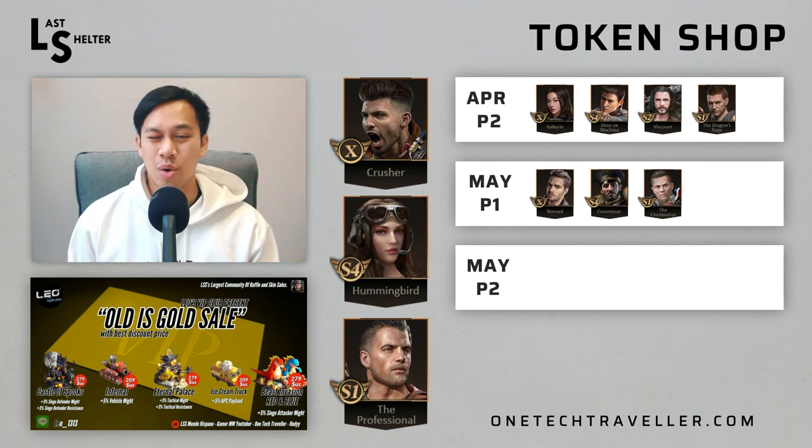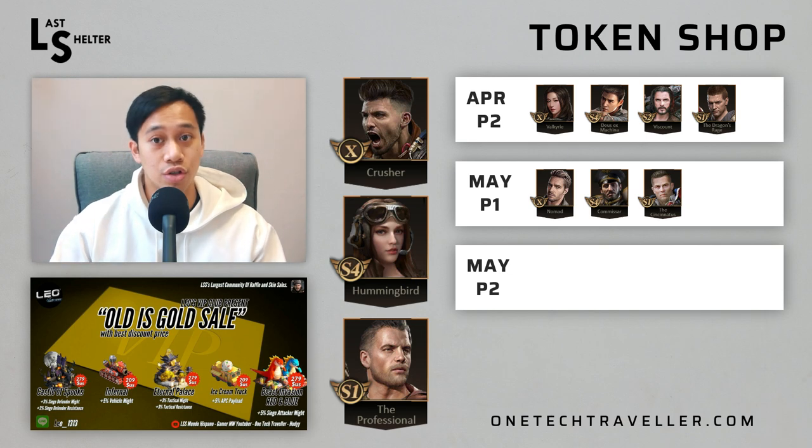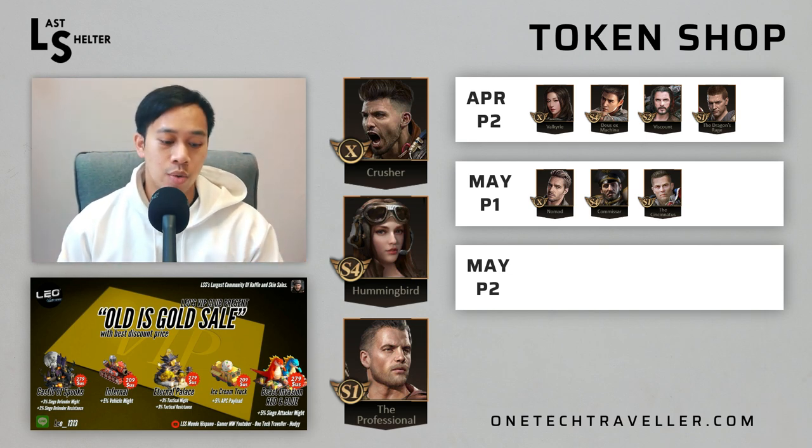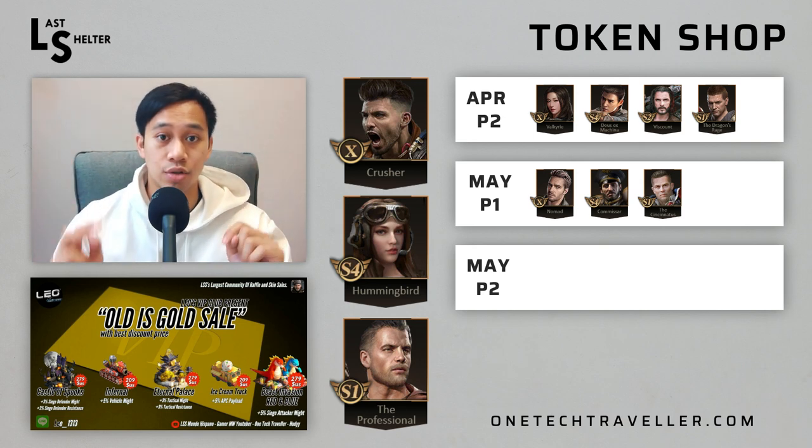In May P2, we're still seeing shooters featured, but the next SX hero dropping in this refresh is Crusher. It's going to cost you $3,000 tokens, whereas any pre-SX heroes are going to be $2,400. Crusher is featured alongside S4 Hummingbird and S1 Professional — so one vehicle and two shooters.